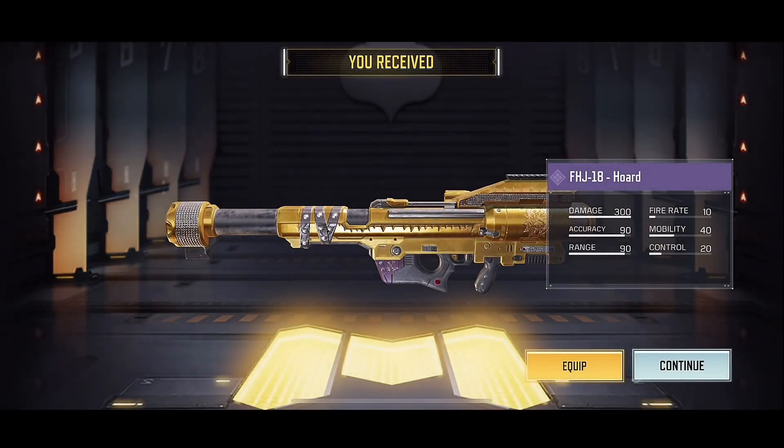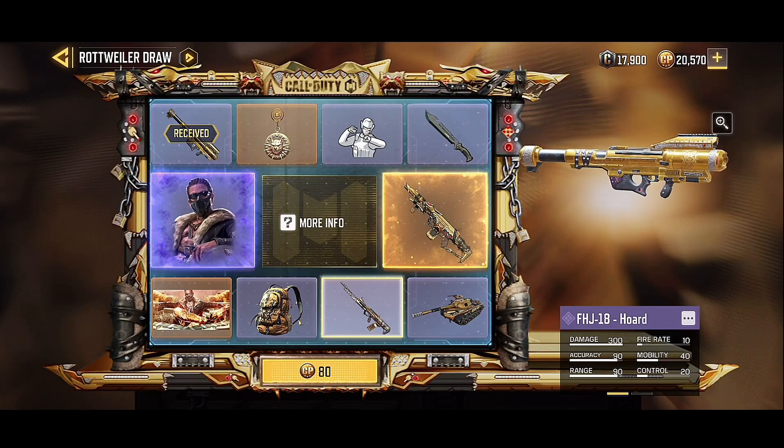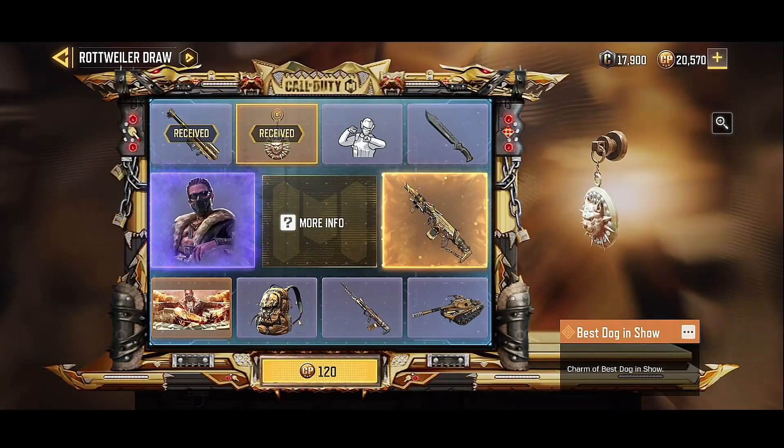There goes Call of Duty. I'm going to go ahead and turn on my guided access. That way nothing is going to be popping up on my notifications. If you're on iOS, turn on guided access - it's in your settings. Definitely recommended.